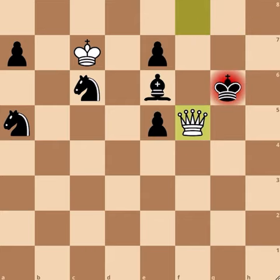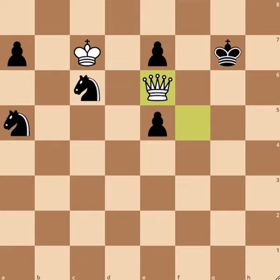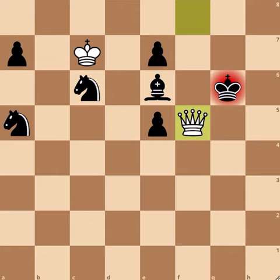After the move king to g6, white has to play queen to f5 check. If the king moves away, white will win the bishop and win the game with an advantage. So after this, the bishop can take the queen with stalemate, or the king can take with stalemate — and it's a draw.